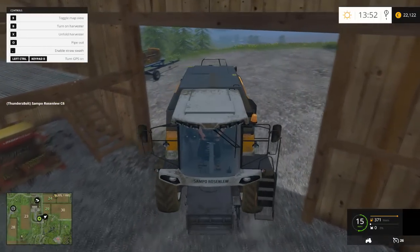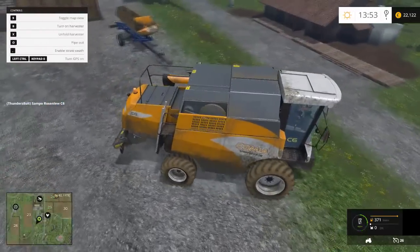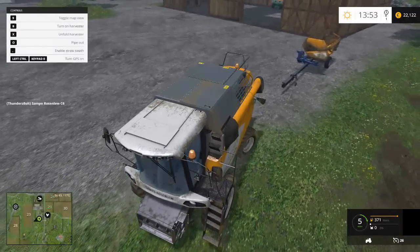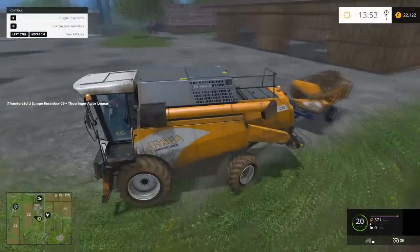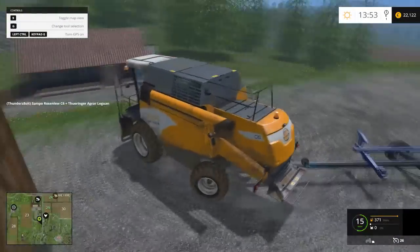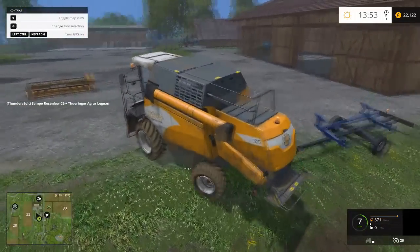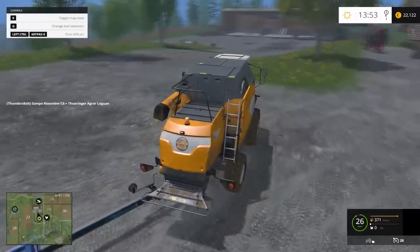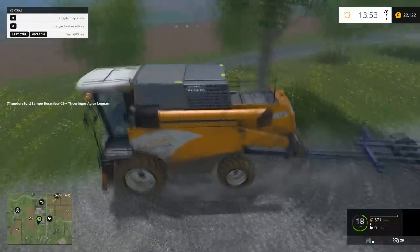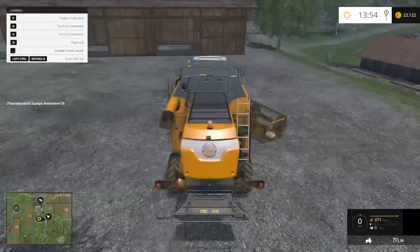We're gonna get our harvester back out and get the combine ready for the harvest. The implement is on the other side - there goes the header. For some reason when you save the game the stuff doesn't stay locked onto it like it did when you were playing the last time. Just because I saved and quit, now the header wasn't on the trailer anymore - stuff still moves around basically.